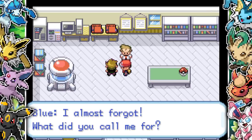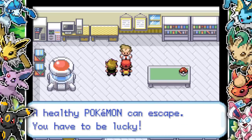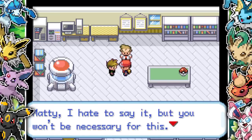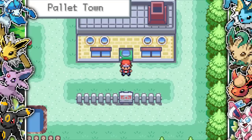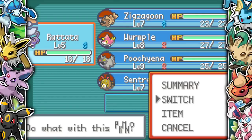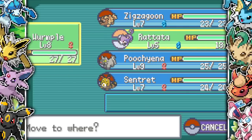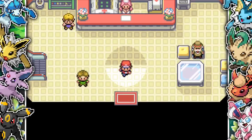We go back to Professor Oak, give him the parcel, and he gives us the Pokeball and Pokedex, telling us about completing it — his dream. Then Blue pops out. We head into the Pokemon Center and I catch everything on Route 1: Rattata, Zigzagoon, Wurmple, Poochyena, and Sentret. I thought my team was alright but not balanced type-wise at all.